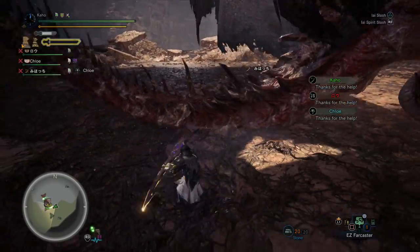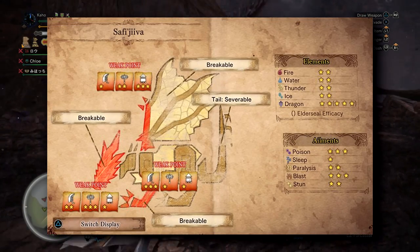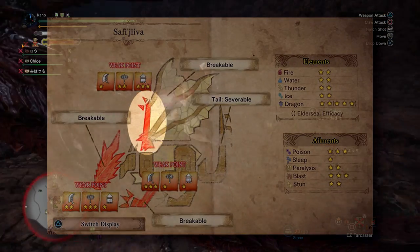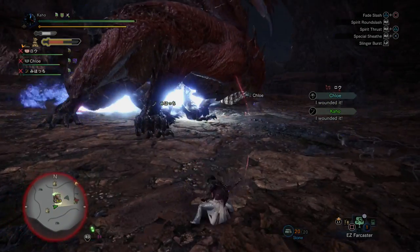Finally, the damage type that struggles the most with weakness exploit is going to be shot type damage. Shot type damage is really only activating weakness exploit on the thin part of the wings — on Safajiva's, where it's kind of like another arm. Also, I suspect when the head breaks, you're getting good weakness exploit procs on the head for shot type damage.